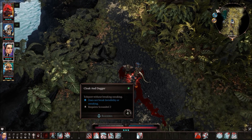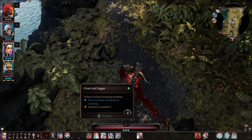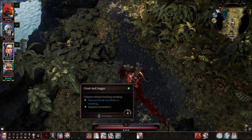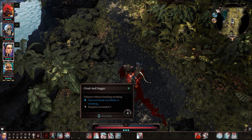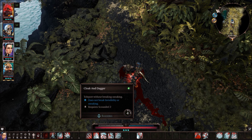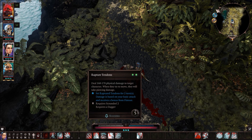The next ability is Cloak and Dagger — similar to Phoenix Dive in the Warfare tree and Tactical Retreat in the Huntsman tree. You can teleport to a certain location while invisible or sneaking without breaking invisibility. It's just a nice ability to position your rogue, get behind people, or get out of a fight.